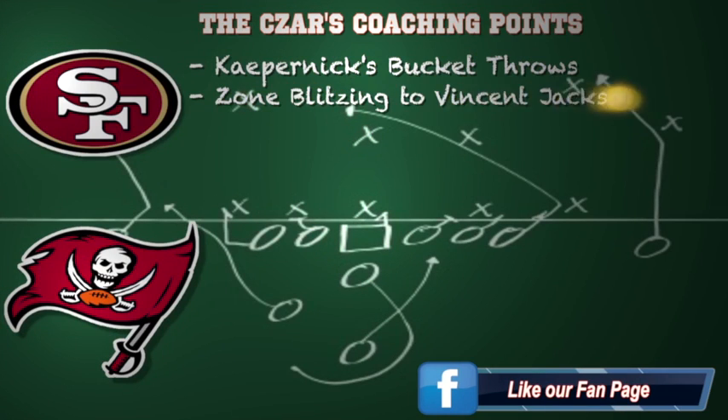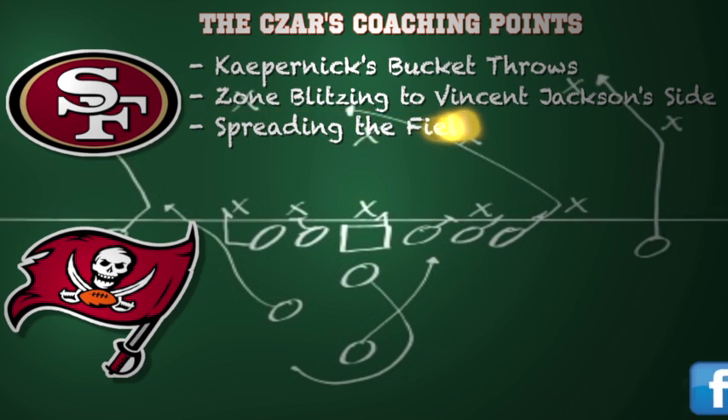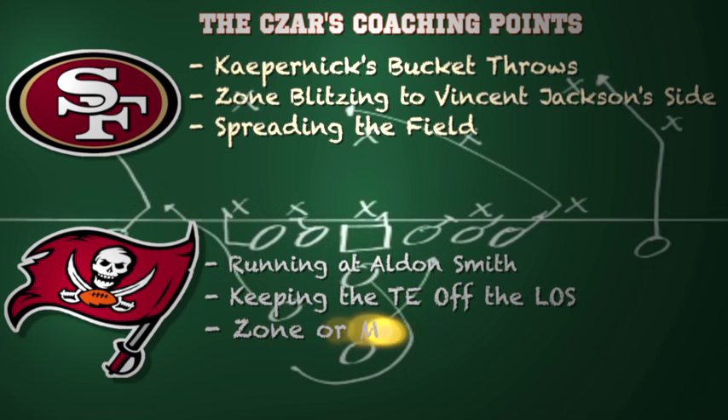Here are coaching points for both teams. For San Francisco, when facing a Cover 2 defense, there are natural voids deep down the middle of the field and between the corner and the safety — it's up to Colin Kaepernick to be accurate with his bucket throws. I would also zone blitz to Vincent Jackson's side, taking away Glennon's number one target and forcing him elsewhere. The 49ers now have healthy personnel where their base formation can be a three wide receiver set with a tight end, widening out the Cover 2 while still being able to run inside with their power game.